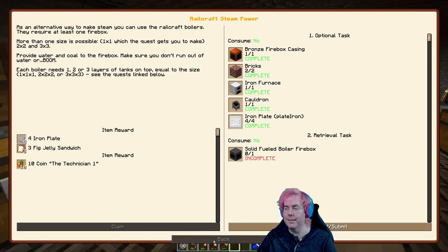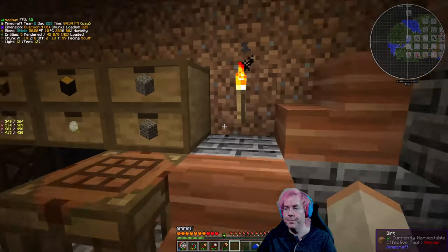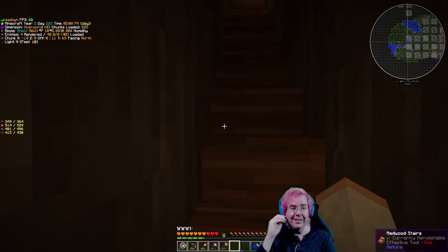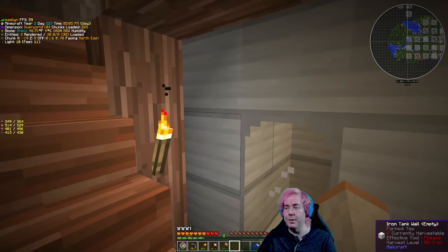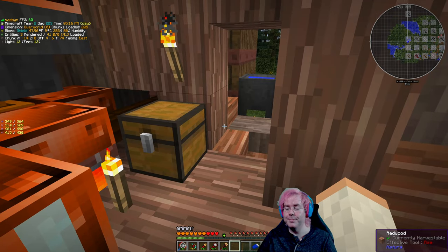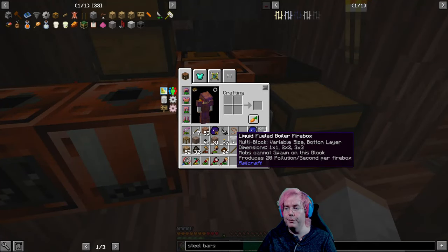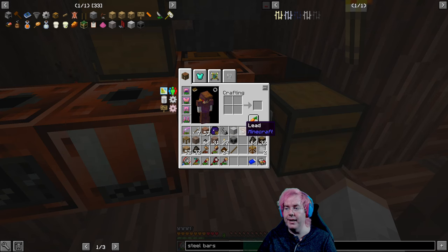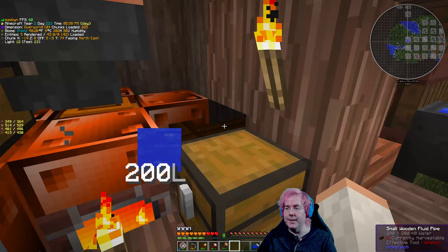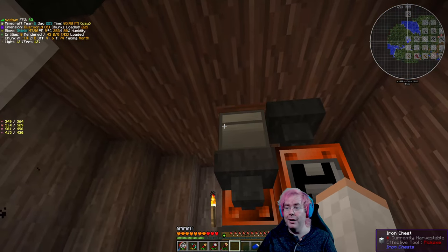That's another quest completed - low pressure boiler tank! It says extract steam by attaching a pipe to the boiler tank. Keep in mind it consumes many times more fuel to heat up a boiler than to keep it at top temperature. So this would be very inefficient if we let it run out of fuel. What we really want to do is set up something that will keep this thing fueled. This setup with the liquid fuel boiler firebox and the low pressure boiler tank is going to go here, so we can supply water into it.